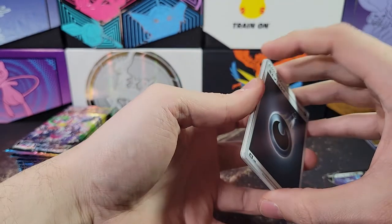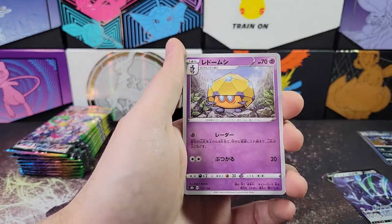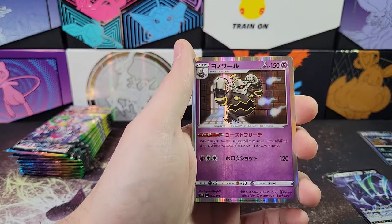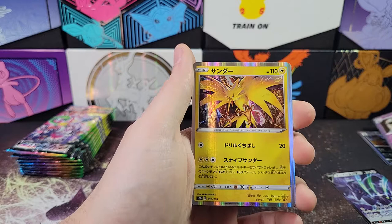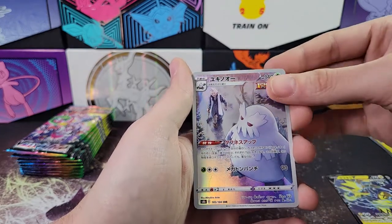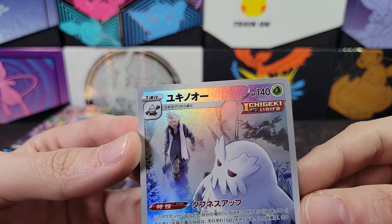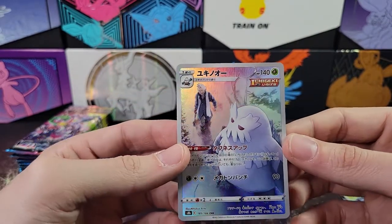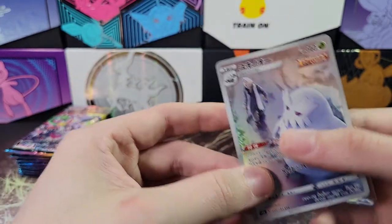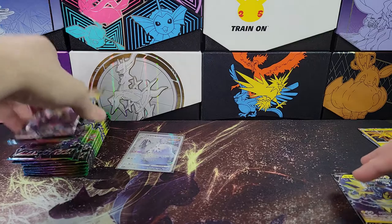Second pack: darkness energy, Snover, Houndour, Dartrix, darkness energy, Fog Crystal — there's a Dusknoir holo and a Zapdos, and a Zeraora V. Cool — there's our first character rare! Abomasnow — I actually already have this one but it is really cool looking. I'm not sure what that trainer's name is. Some of these actually have trainers from the show in the background, and some just have a generic trainer. There's our first character rare for this box.